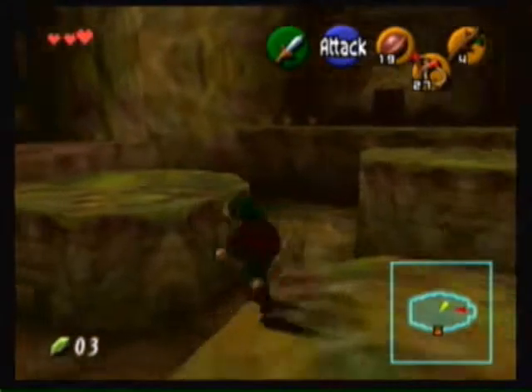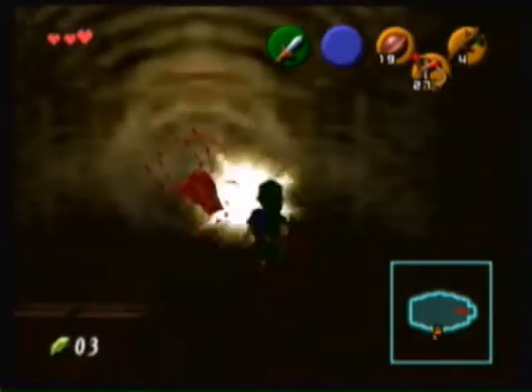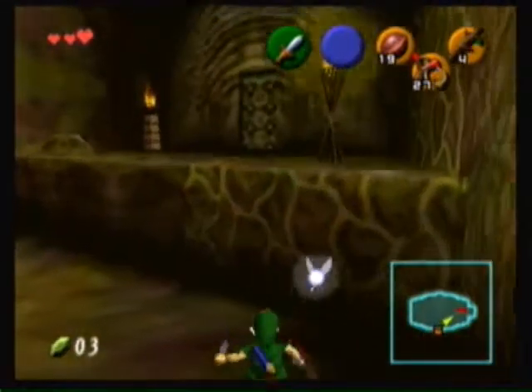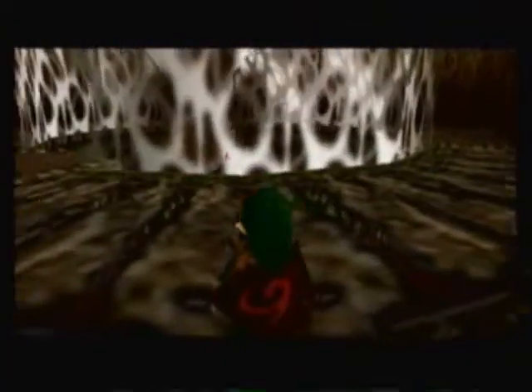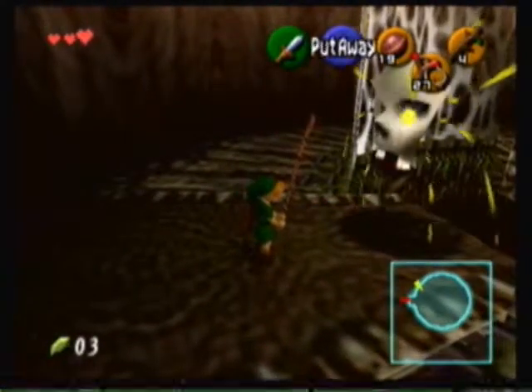Anyway, now we're going to get something that will be helpful throughout the game. Okay, this is a Gold Skulltula. There's a lot of these in dungeons, and outside on the field. Most of them come out at night if you're out on the field. So we're just going to kill this spider right here.